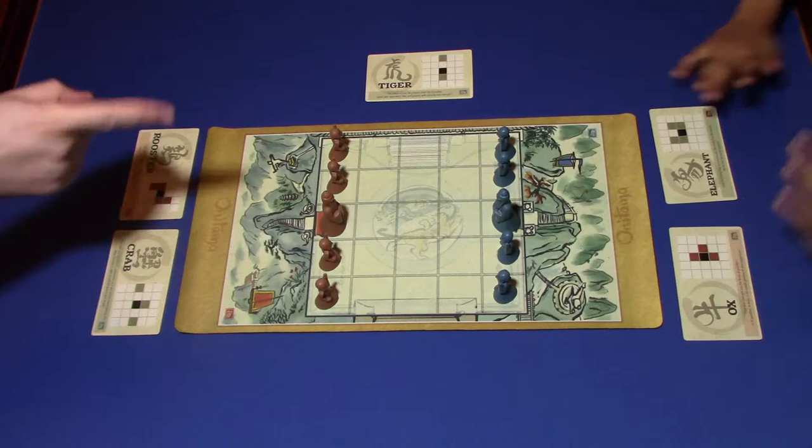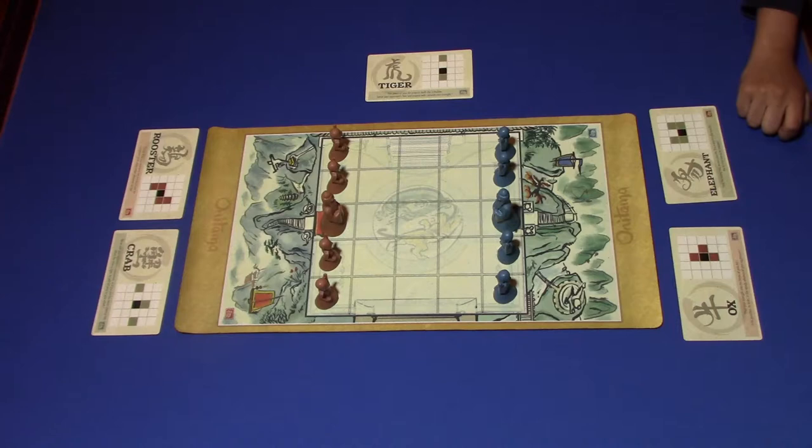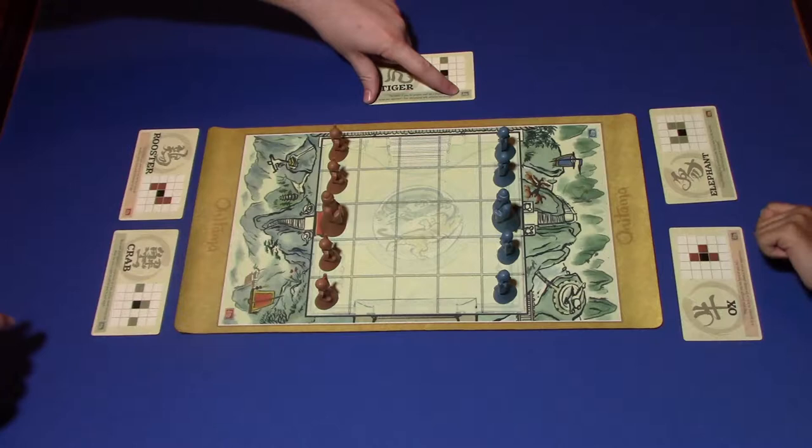Nathan has the Ox and the Elephant. I have the Crab and the Rooster, and the Tiger is sitting over here waiting to be made available as we play our cards. Nathan, you will go first because the card here is blue in this little symbol, so blue goes first.